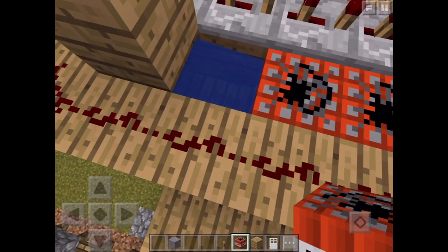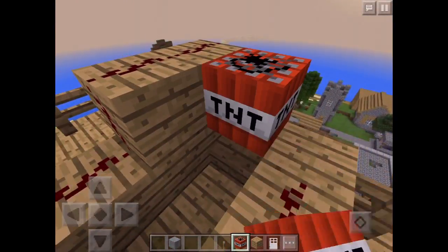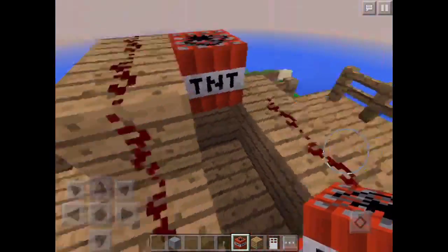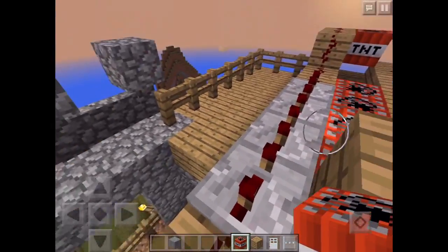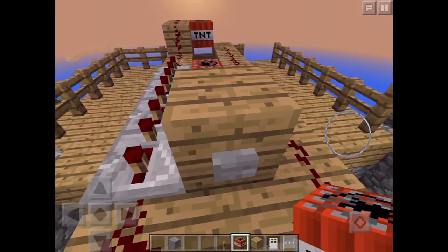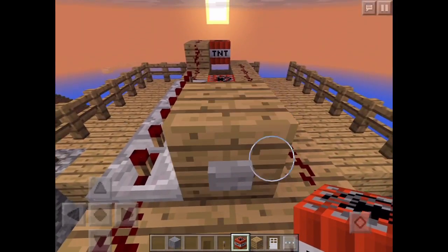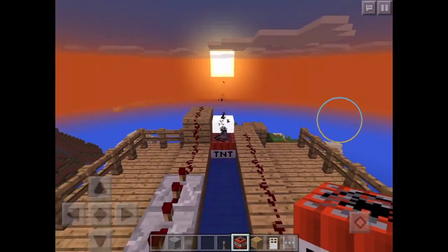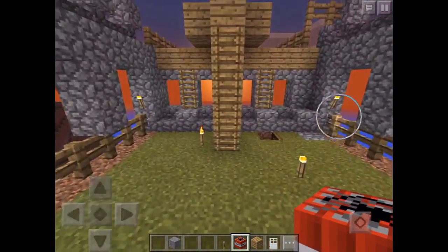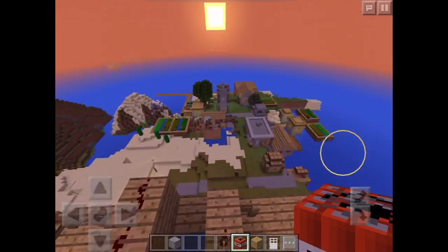We always got to make sure the water source is still there — and it is. Now we push this button and put the TNT right there on that slab, then push this button which activates the repeaters, and that activates the TNT. As soon as it gets pushed down it fires — and boom! Did you see that guys? It's so strong!